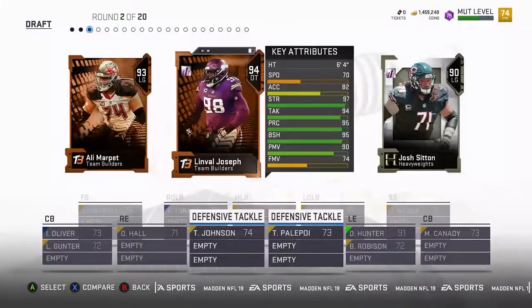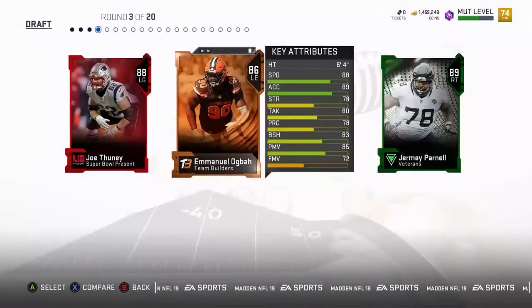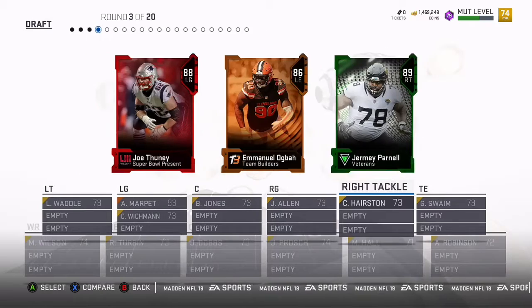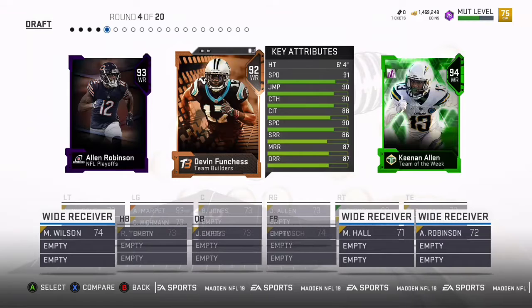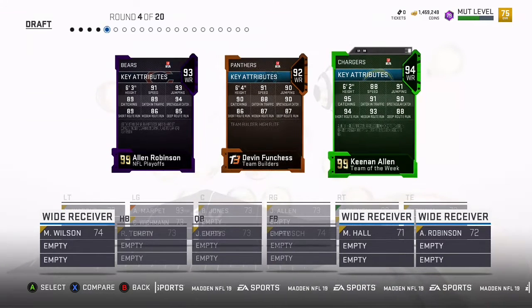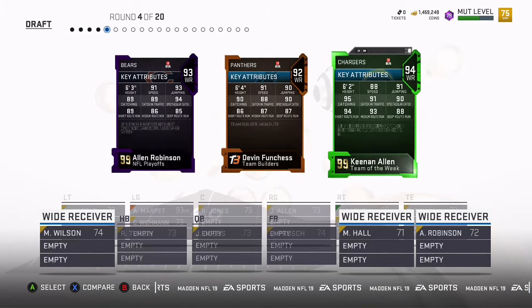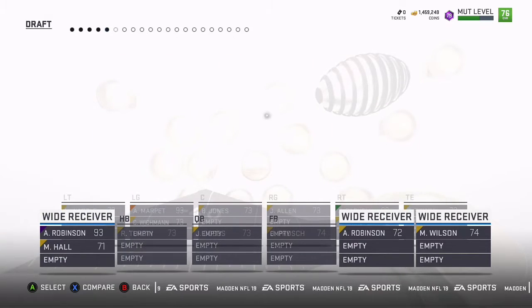Pretty good left end. Let's get the left guard and build out that offensive lineup. We're going to try and see if we can hit an 89 draft. I just posted a video the other day of us going for the highest-rated draft we could get — go check that out if you haven't. We came pretty close. I want a little more speed so I'm going to go Alan Robinson.